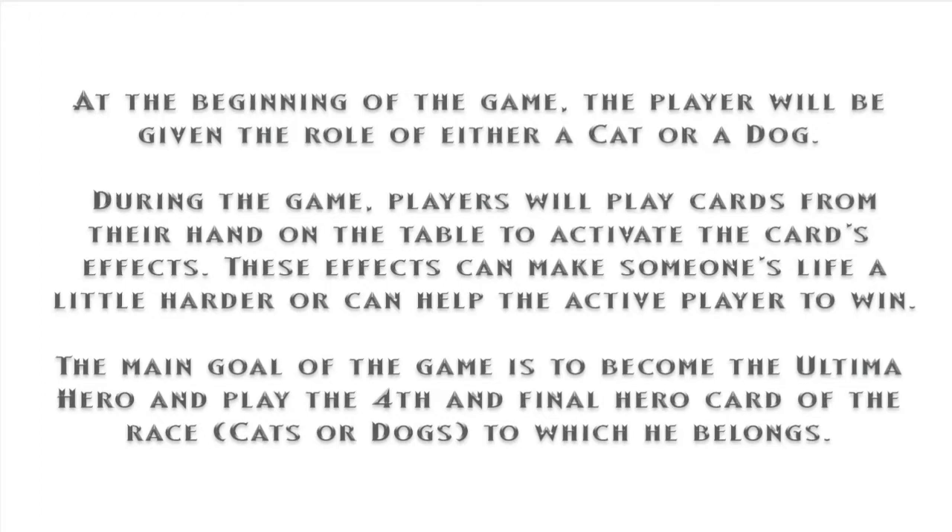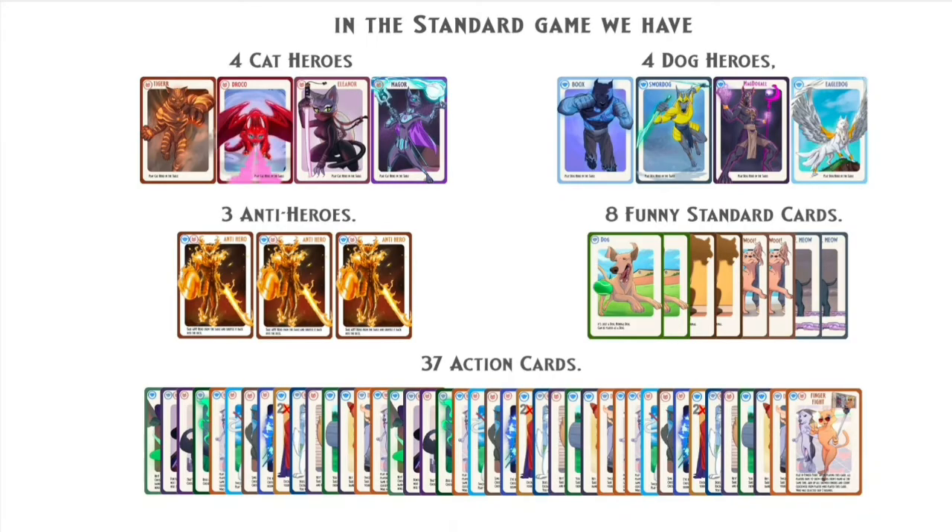The main goal of the game is to become the Ultima Hero and play the fourth and final hero card of the race — cats or dogs — to which the player belongs. In the standard game, there are 4 cat heroes, 4 dog heroes, 3 anti-heroes, 8 funny standard cards, and 37 action cards.